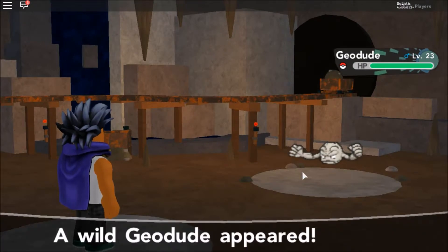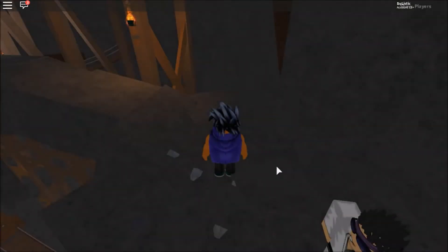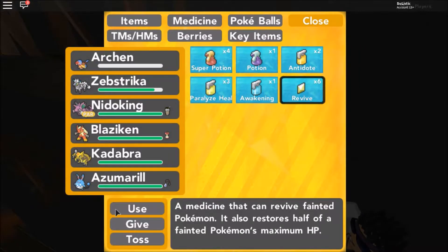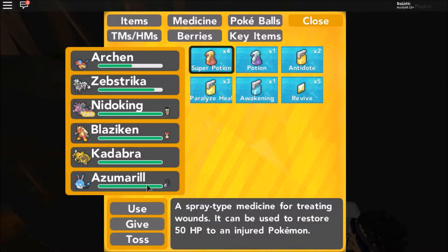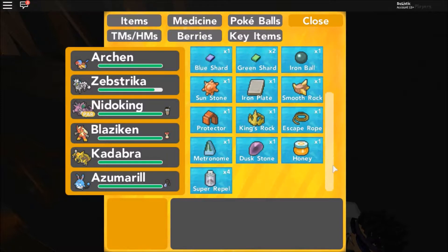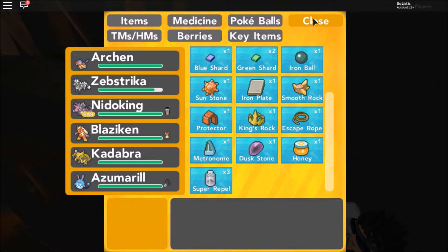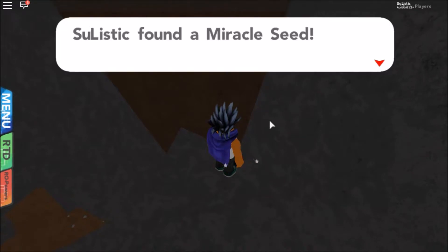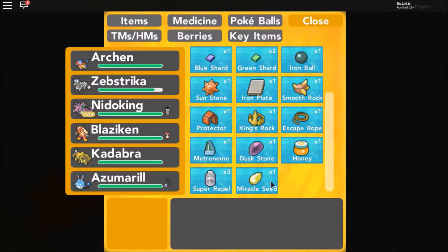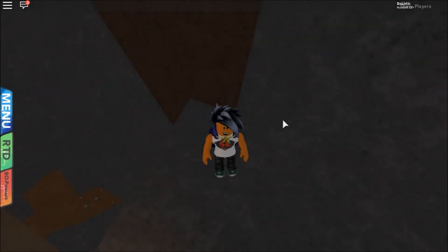And of course the encounters are back. Before we get going, let me revive our buddy Archen — there you go, back up. Let's get this loot — a Miracle Seed! No clue what that does. Actually, let's check it out. Miracle Seed: an item to be held by a Pokémon. It is a seed imbued with life force that boosts the power of Grass-type moves. That's pretty cool!